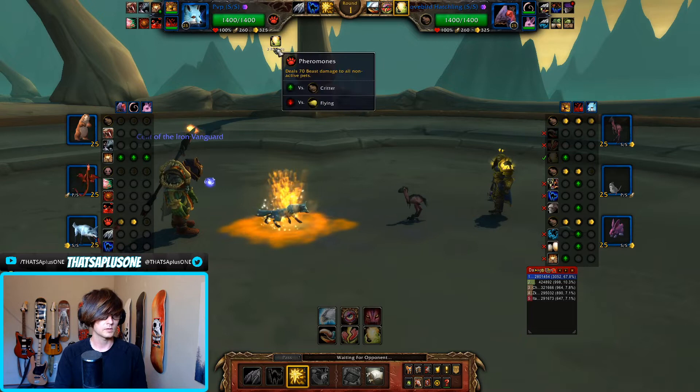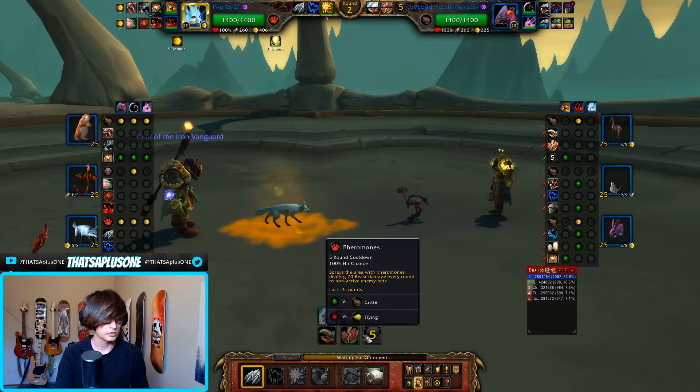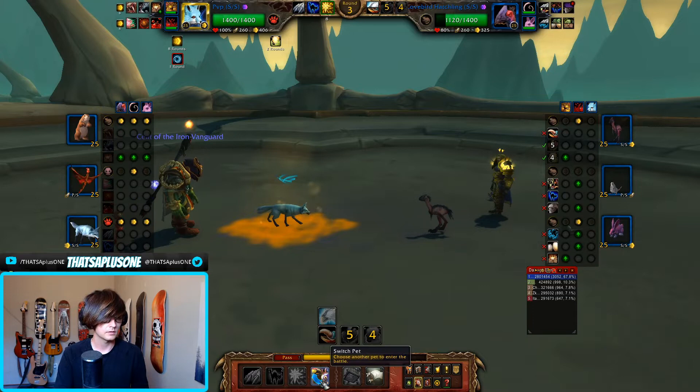All right, we lost a speed tie. Second-beast damage to all active pets — that's a really cool 5-round cooldown ability, that's a good one. We don't need to Crouch until we see them go for something like a Hawkeye. All right, two-hit. Actually, that's a low roll. Is that a stun? All right, just switch out then.